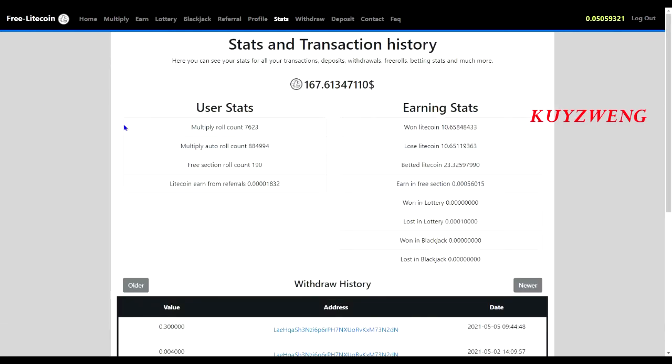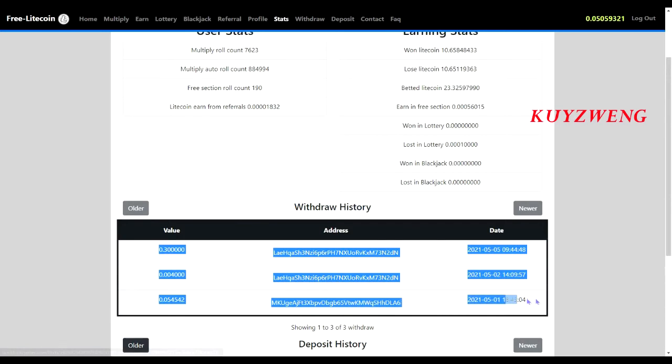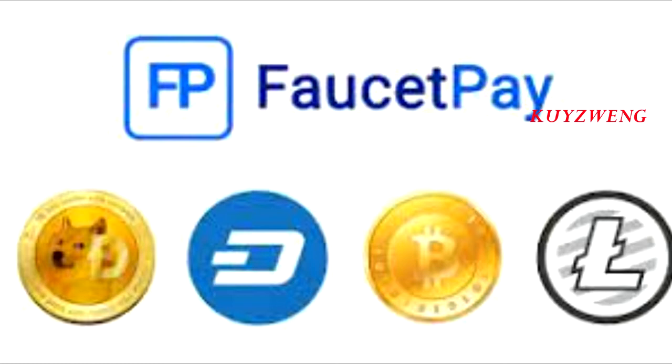Here's my compilation of LTC on this site. I've withdrawn 3 times on this site and now I will show you how to withdraw, step by step. So just follow what I do and just wait. I advise you, don't withdraw your LTC to a micro wallet like Payeer, because their minimum transaction received is too high. My advice if you withdraw is to use Exodus wallet, Coinbase, or FaucetPay.